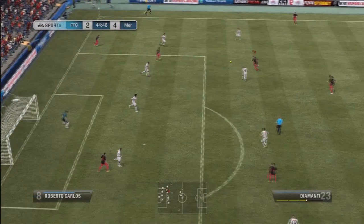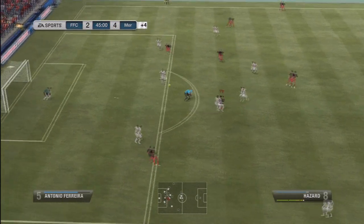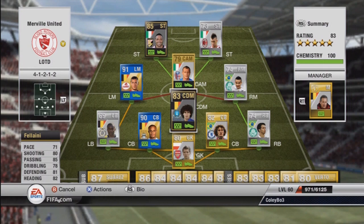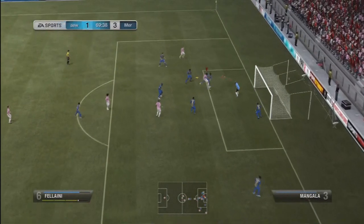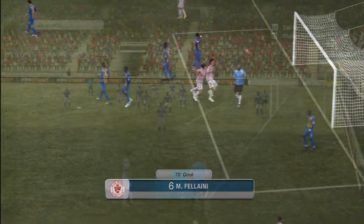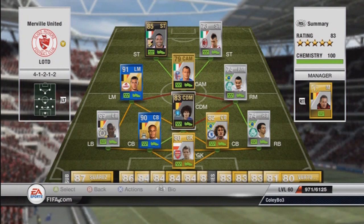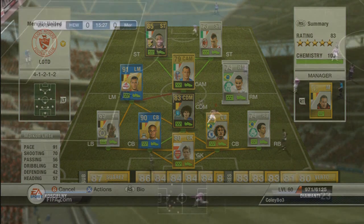Hazard — I think he would have been more suited to being a left winger. In left midfield he just didn't get involved as much, but his finesse shots and shooting in general were absolutely amazing. Great pace, great dribbling — definitely a great left midfielder. And Marouane Fellaini — I was surprised at how good he was. He starts as a CAM and I converted him to a CDM. His heading is amazing, with great defending and heading stats — over 80 in both. A great player to invest in, and I really enjoyed playing him at CDM.